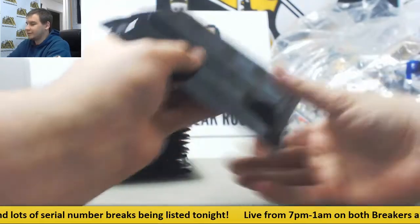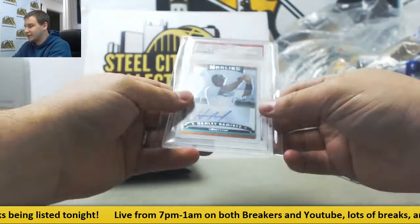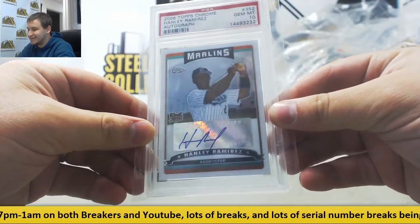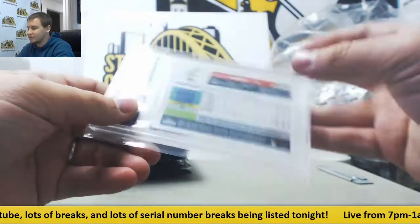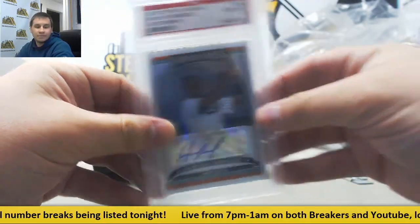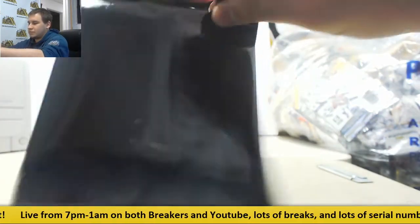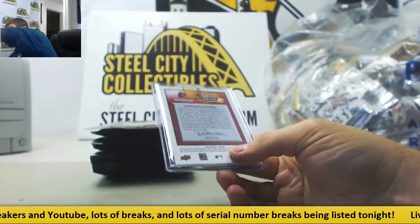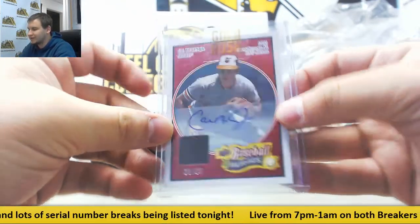We've got another PSA graded card — a 2006 Topps Chrome Hanley Ramirez Rookie Auto, Gem Mint 10, also when he was on the Marlins. Next card — one of my favorite sets — Cal Ripken Jr. Jersey Auto, 21 of 25, from 2008 Baseball Heroes. All the different color parallels in this set. Nice one there.